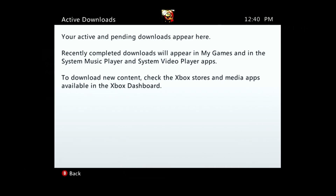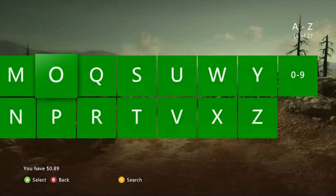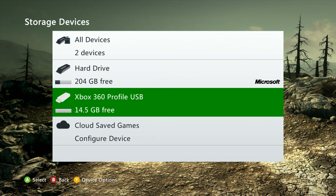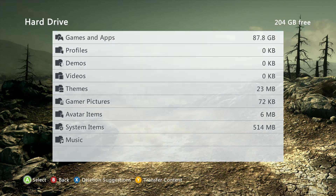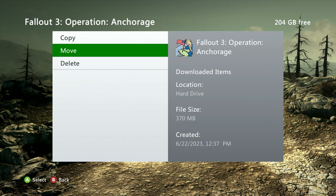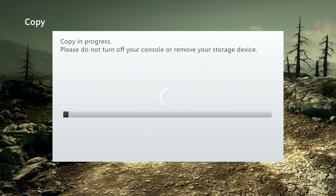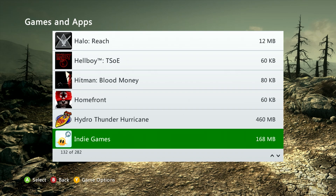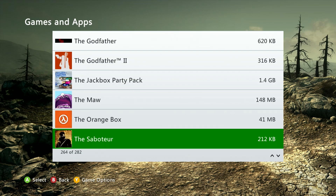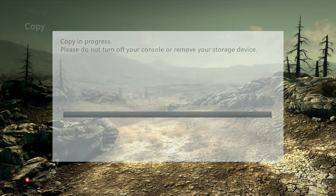With our Xbox Live Arcade game and DLC in hand, let's go ahead and get it transferred over. I'm going to be using a USB drive. Come over to system storage - you should already have a USB drive formatted if you're transferring to another system. Go into hard drive, games and apps, and grab Fallout. Enter the DLC itself and at this point you can choose to either copy or move it - I'm going to copy it out to my USB drive. With that done we can come over and grab the Xbox Live Arcade game, The Maw. We'll do the exact same thing - copy it over to our storage. We should be all done.